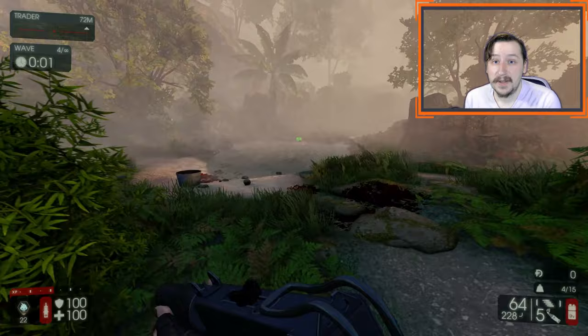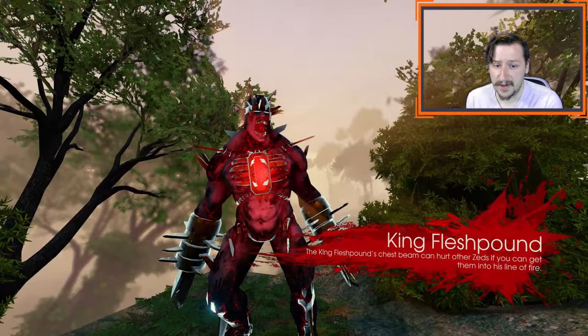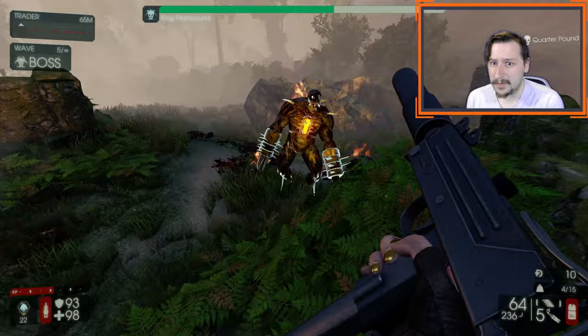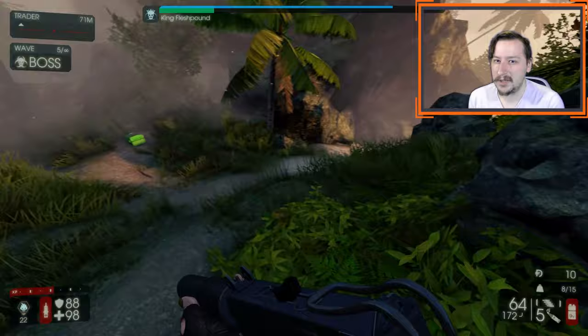At number 9, we have the MAC-10. The MAC-10 is a Tier 3 weapon shared with both Firebug and SWAT. It weighs 4, holds 32 rounds, does 28 damage a shot as well as fire damage, and has an 895 rounds per minute rate of fire. There's really nothing wrong with the MAC-10 — its upgrades are okay, getting 15% more damage with each upgrade, going up to a max weight of 6, which is very manageable. You can pair it with pretty much any other weapon you want, so it does have a lot of utility.